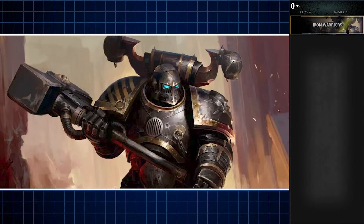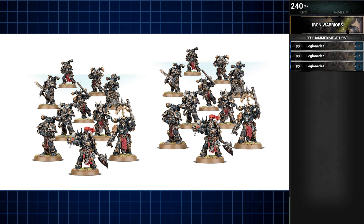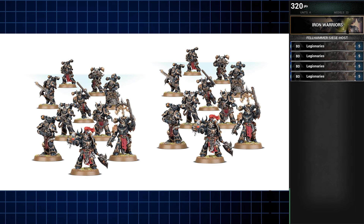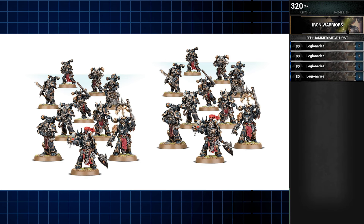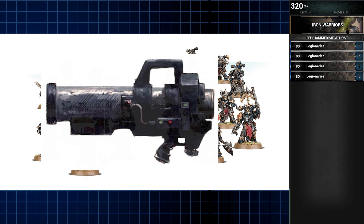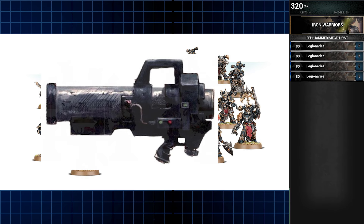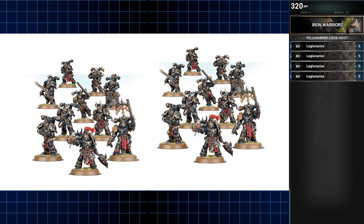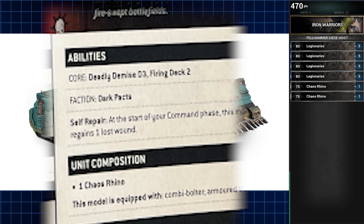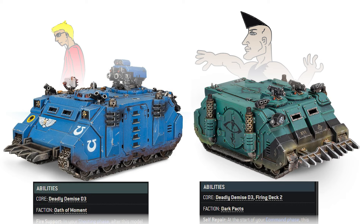Any army hoping to be even a little bit classic should have a core of battleline, which for this list takes the form of four Chaos Space Marine squads. Each are five men strong, configured so that two models have bolt pistols with chainswords, two models have heavy melee weapons — one of which is the unit champion — and the fifth member has a missile launcher. Those four squads will be taken to the field in two Rhinos. With Firing Deck 2, the two missile launchers embarked in each Rhino will be able to fire while embarked. Who even needs Razorbacks, am I right?